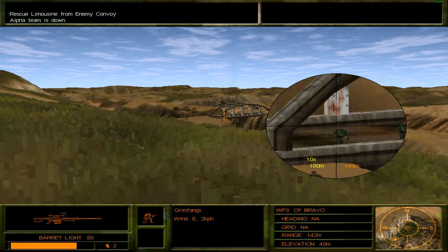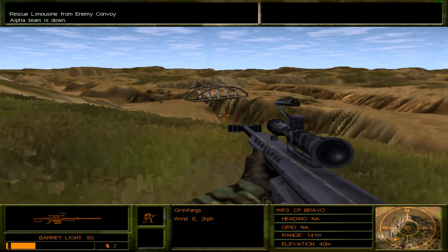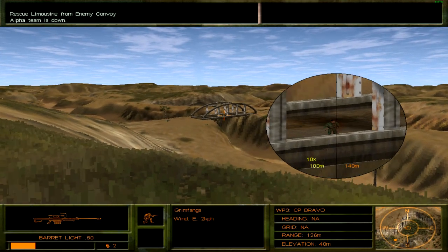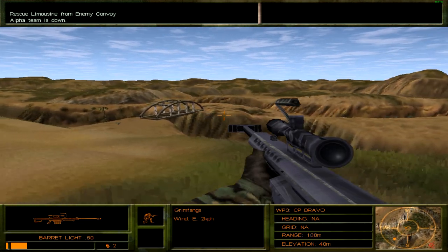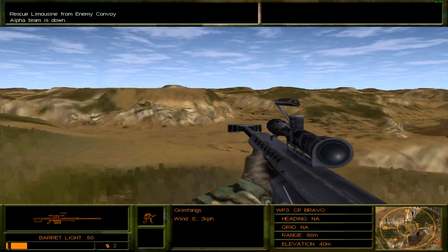There are the bad guys on the bridge. Engaging them — at least attempting to. Somehow I miss one of them, but you can see him now. And that is it. Once we have cleared these people we just go to the bottom and wait until Black Widow arrives.